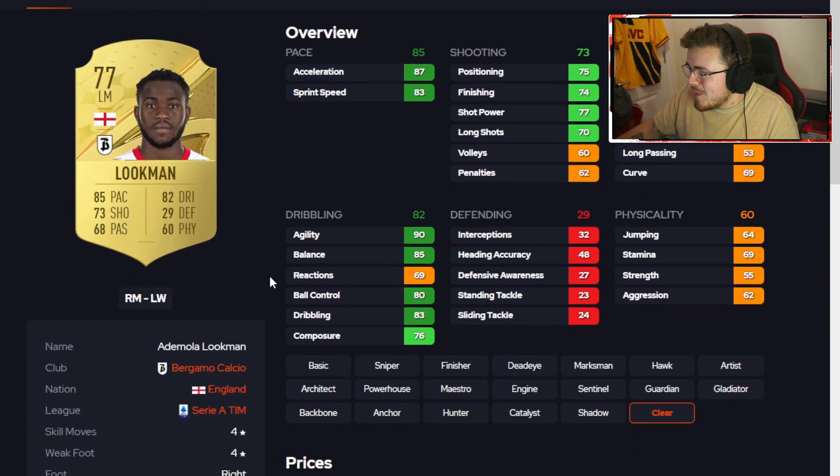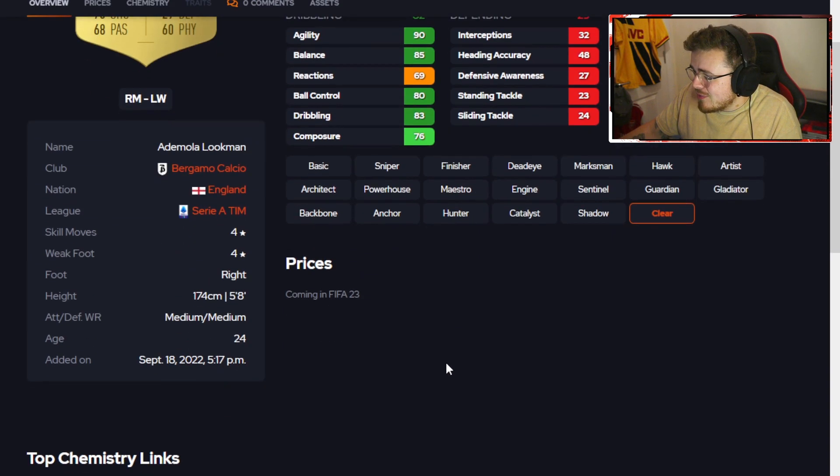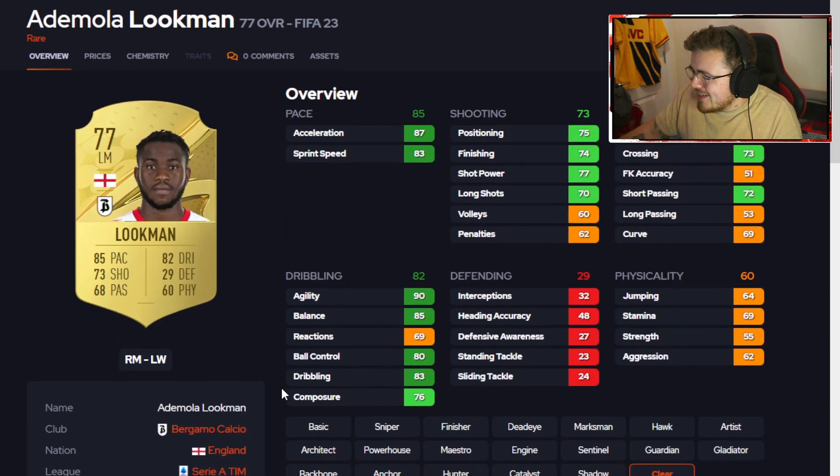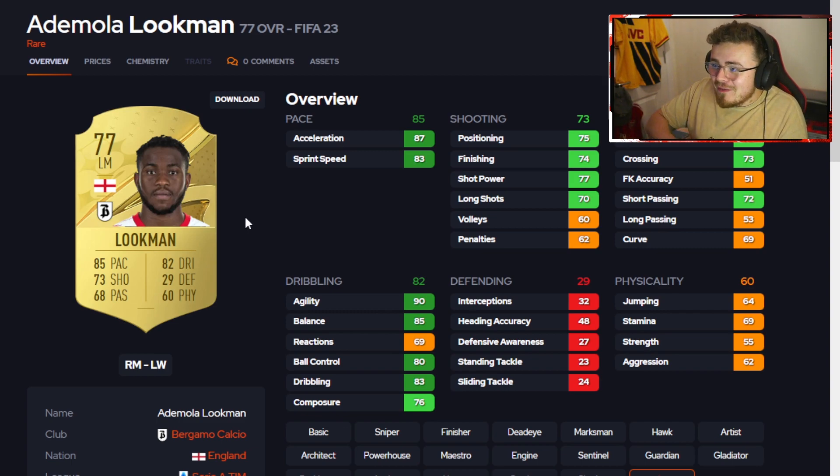Up next we've got Ademola Lookman — four-star, four-star, Bergamo Calcio which is Atalanta, same team as Muriel. I forgot he'd moved out here; I thought he was still at Everton. Shooting looks fantastic — I think they've juiced him up a little bit compared to previous FIFAs. Dribbling looks great minus the reactions for some reason. Medium-medium work rates, pace is there. The only issue is he's English in a foreign league — English players outside England tend to go for more money, so he may be a premium option for squads.